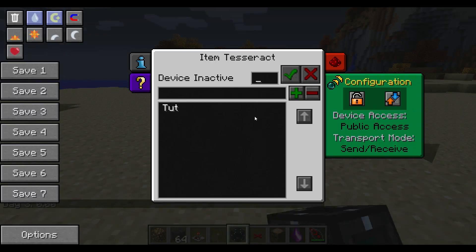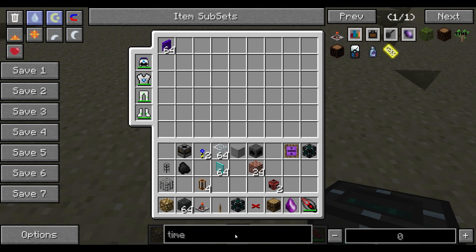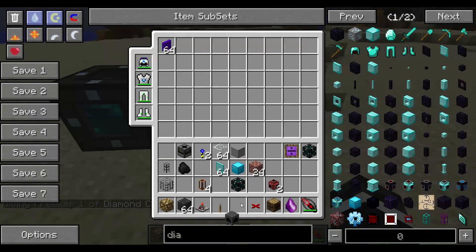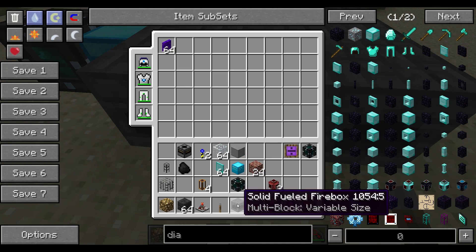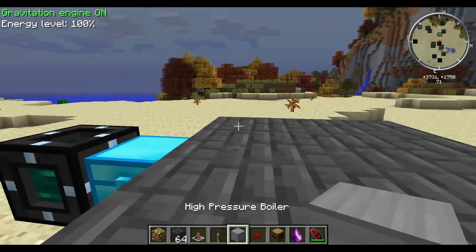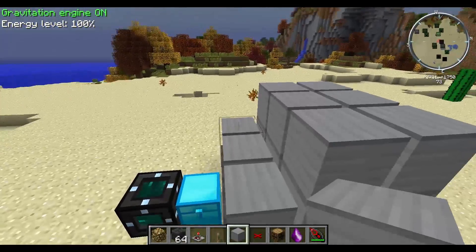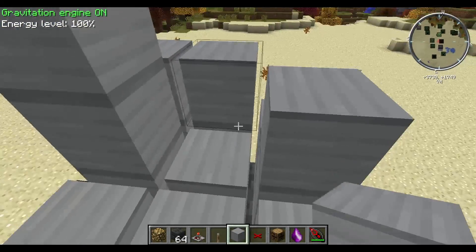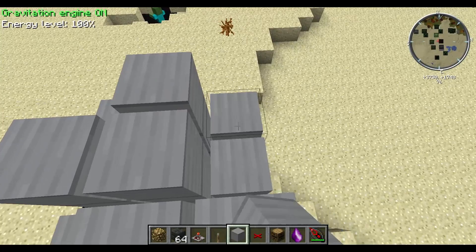Place the next tesseract somewhere else and set it to receive only at the same frequency, then click set frequency. Get a buffer like a diamond chest — diamond works best — so you have an excess of coal available. Then build your steam boiler: place a solid-fueled firebox at the base, add the high-pressure boiler block on top, and build it up 4 blocks high for maximum output.